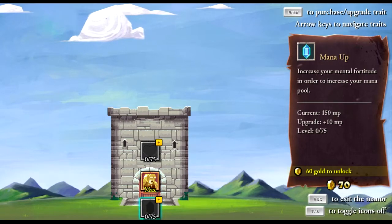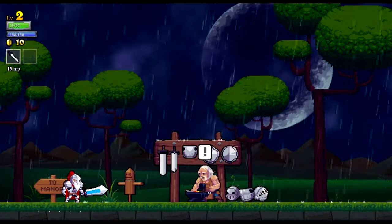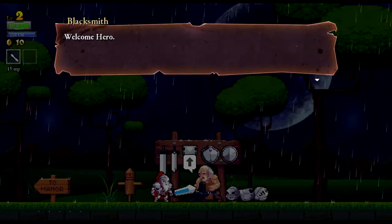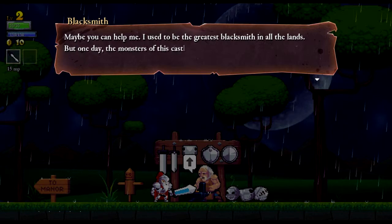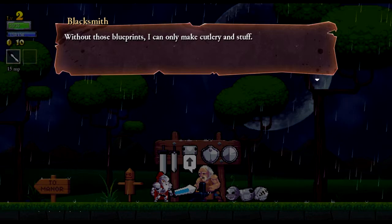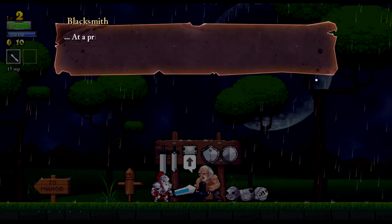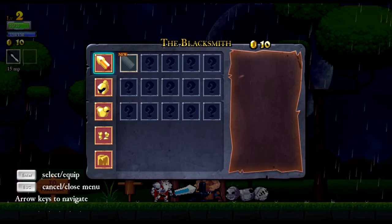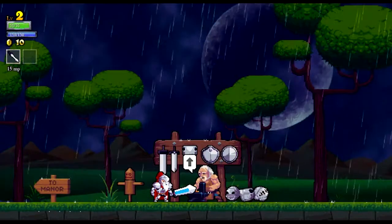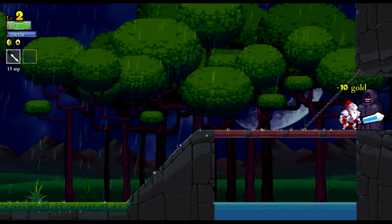One tricky thing in the game is that you don't get to keep your gold from level to level. The blacksmith talks about blueprints — for some reason he doesn't actually know what he's doing without them, so if you want to make any gear you have to find the blueprints and then pay him as well, after finding the blueprints he lost. Each time you get back to the level, you also need to pay a toll.